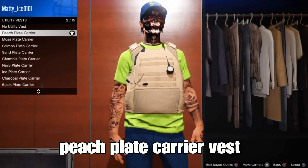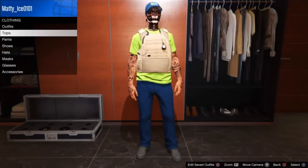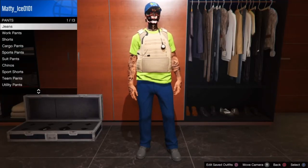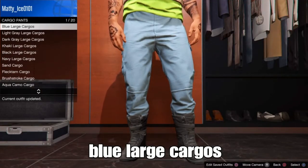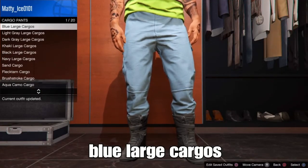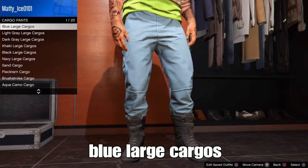After selecting the vest, back out and go down to Pants. From Pants, go down to Cargo Pants and select the blue large cargo pants. You can select any type of blue pants of your choice, but these pants match the best.